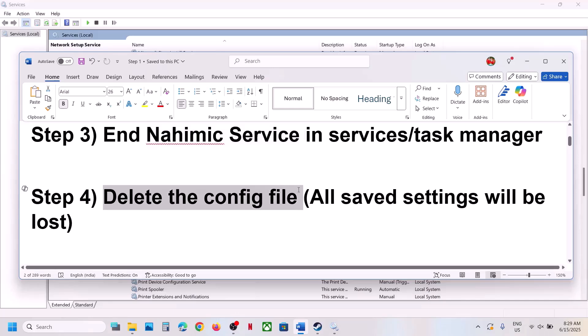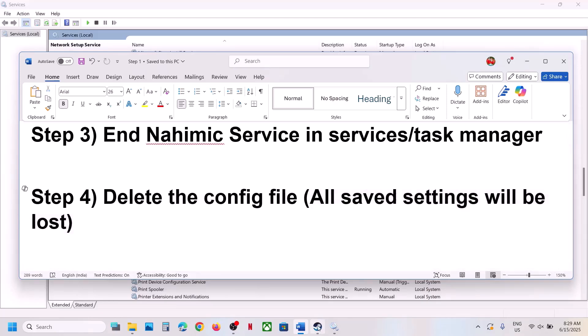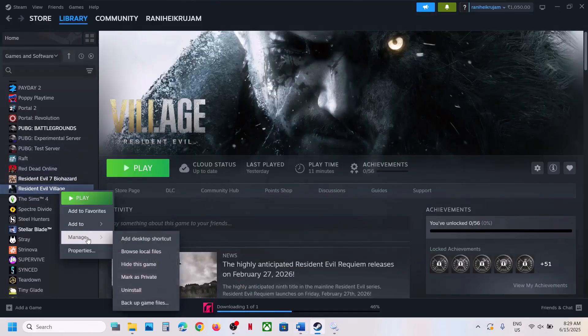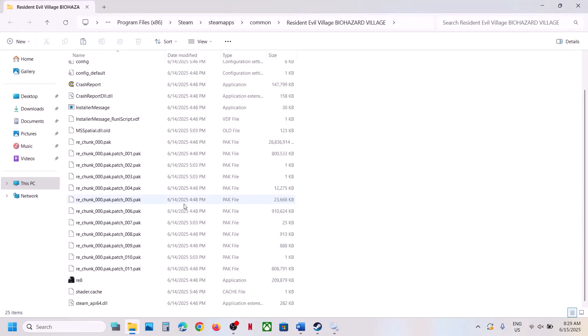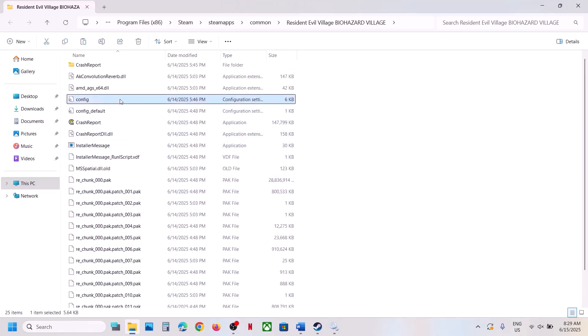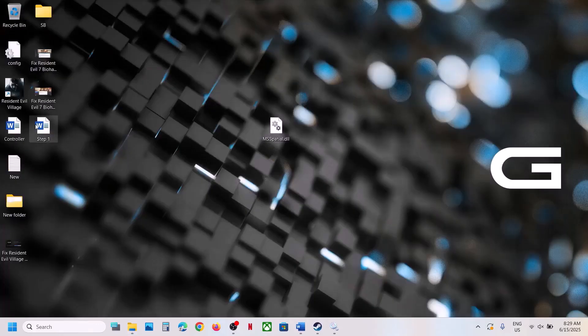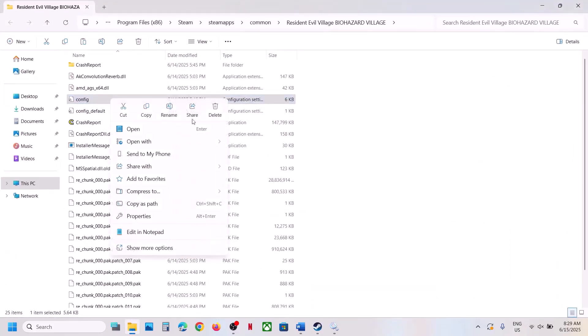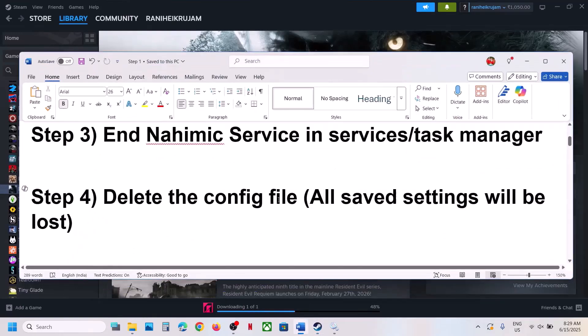The next step is to delete the config file. Note that all saved settings will be lost. Right-click on the game, select Manage, click Browse Local Files, and find the config file. Create a backup if you want, then delete the file, launch the game, and check.